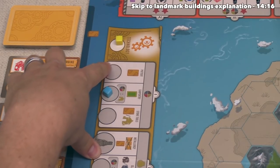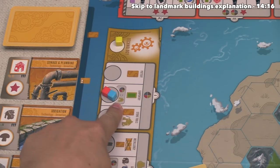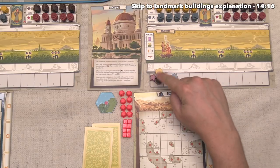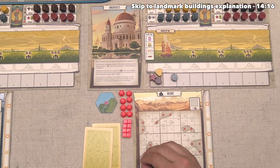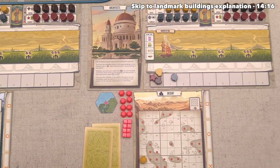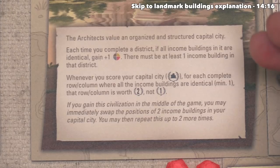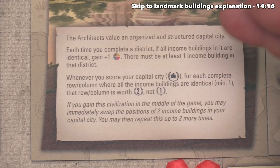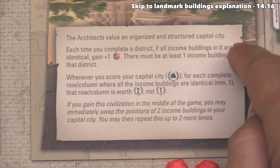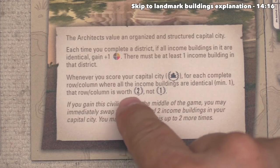It's now the red player's turn, and they appear to be following us down the technology track. This lets them draw another tapestry card, and they are going to spend an additional resource to get a market down. They have to spend a resource just to do the action, so that is two resources total — a money and a food — and then they're going to put this income building down onto that spot in their desert capital city. It's worth noting they are the Architects, and their special abilities have to do with their capital city. Every time they complete one of their three-by-three districts, if all of the income buildings within that spot are identical, they get plus one extra resource. Also, every time they do a capital city scoring, if all of the income buildings in the row or column are the same, they get two points for that row or column instead of one.